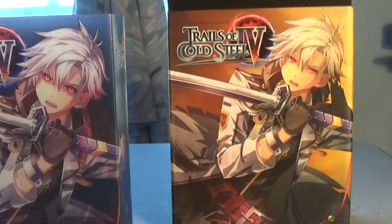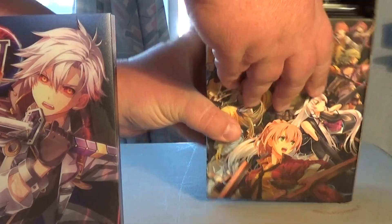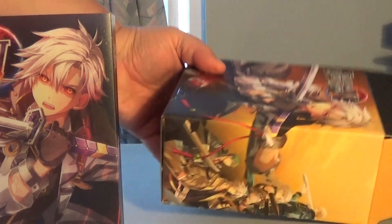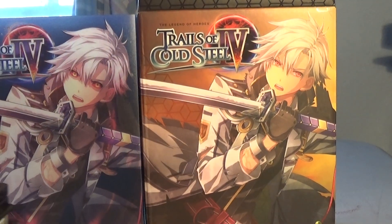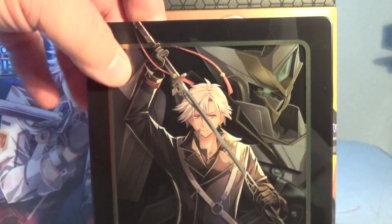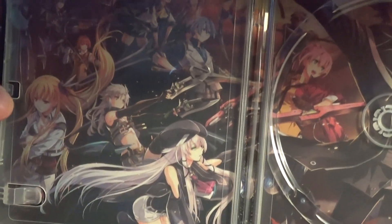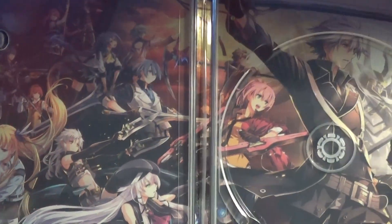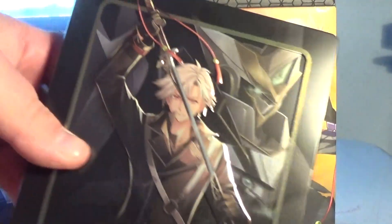So let's take a look at the contents. There's a whole bunch of stuff in there, and the box looks like it's really high quality. First on the stack you've got the steel book with Rean and Valimar, and on the back it says Trails of Cold Steel 4. Inside it shows everybody again. This is pretty much what the puzzle is going to look like too, with all the characters on there. It's really nice — it's kind of embossed on there, so that's cool.